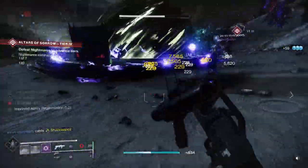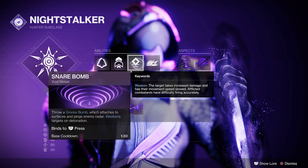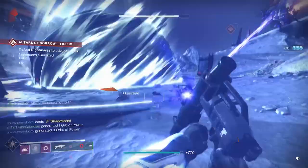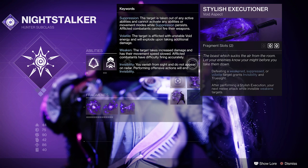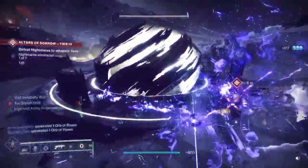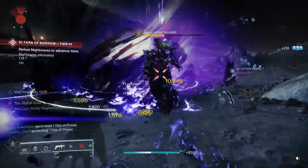From an Aspects and Fragments point of view, first I'm going to use Trapper's Ambush, which allows you to add Weaken to your invisible smoke. It works very much like your smoke worked in the past — it allows you to get invisible, but also puts Weaken on enemies that get hit by it, with a pretty wide radius versus the original smoke bomb. Then I'm going to use Stylos Executioner, which basically makes you invisible and gives you True Sight when you defeat enemies that are weakened, suppressed, or volatile. With the Weaken from your smoke bomb, that's an easy way to trigger it on a fairly frequent basis.